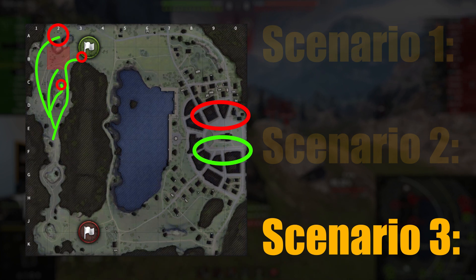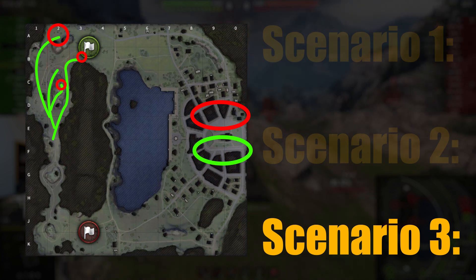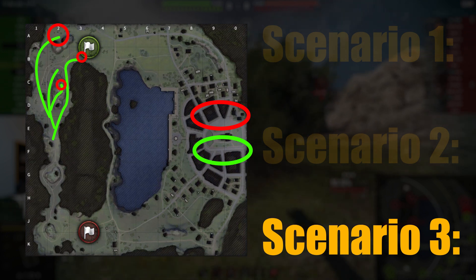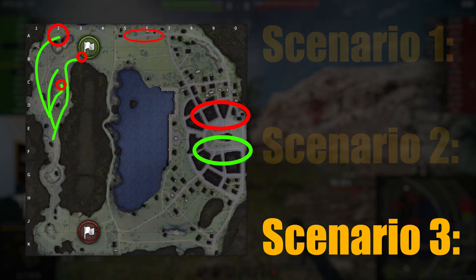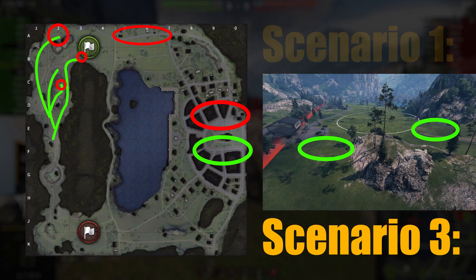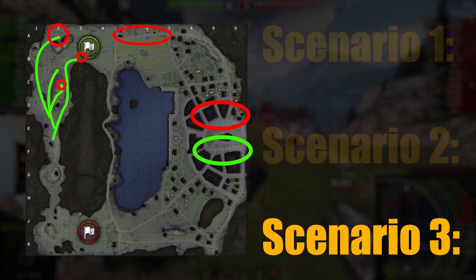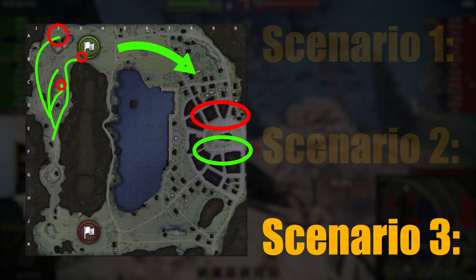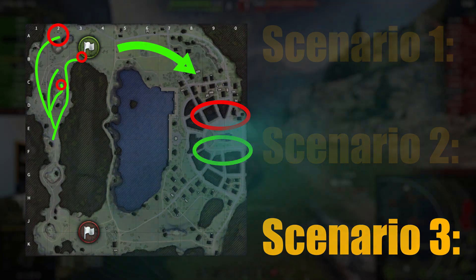Scenario three starts like scenario two — you push the valley, clear the B3 square, and potentially A2. However, now you really have to watch out for the A5, A6, and A7 squares. You can play the hull-downs in B3 and A2 if you manage to cross there, but you need to clear the A-line to flank the enemy, and then you push on and flank.